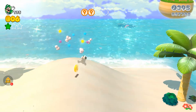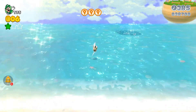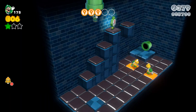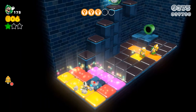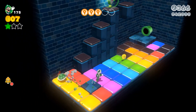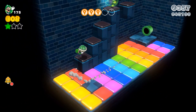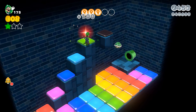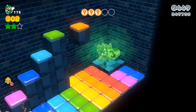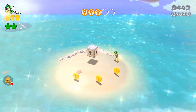Going through the level, avoiding projectiles. Not the Kool-Aid Man, Luigi! Going into a pipe and into one of these sub-areas. Watch out for that shell - and there's the second green star. You just gotta go out to the hole in the water and go into that pipe.